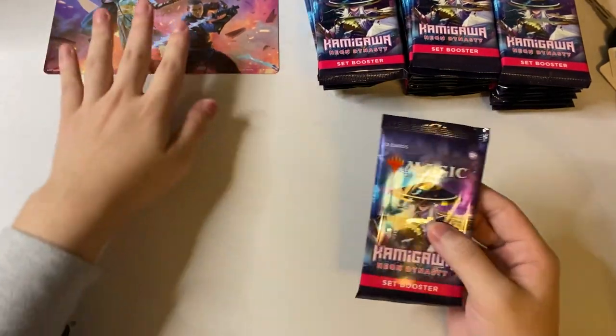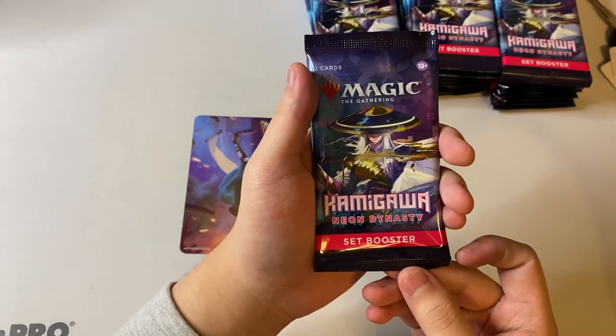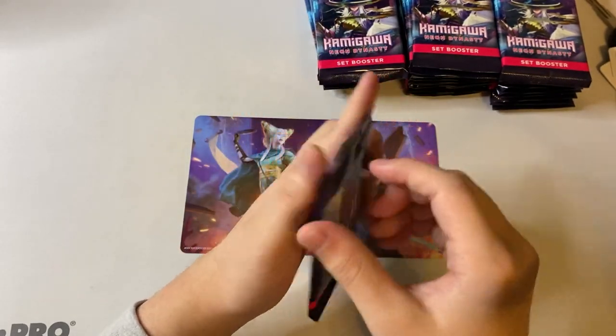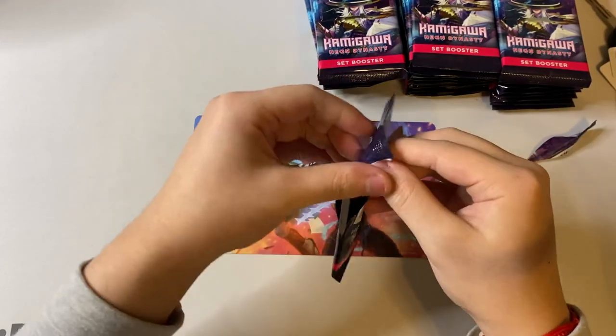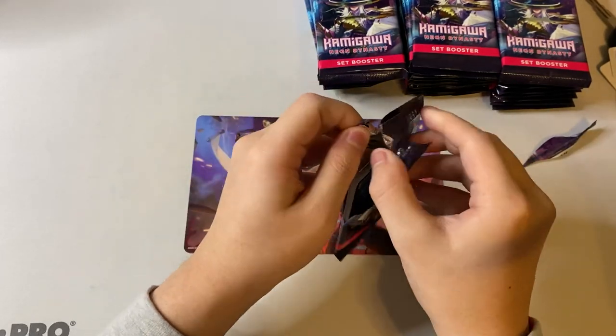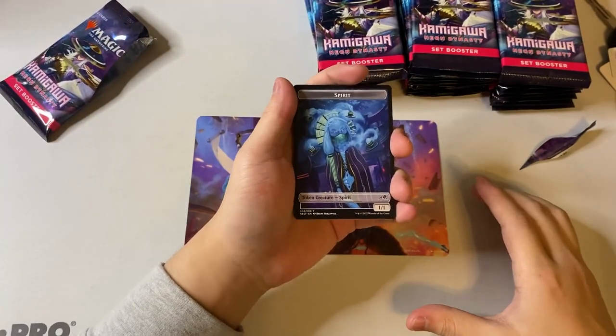Let's go ahead and see what we pull from our first pack. These are set boosters, so there are List cards in here. I'm excited, and there's also a pull tab which makes it easier to open. These packs are a bit loose, just like the Japanese brand. Let's see what we get — we got a spirit.